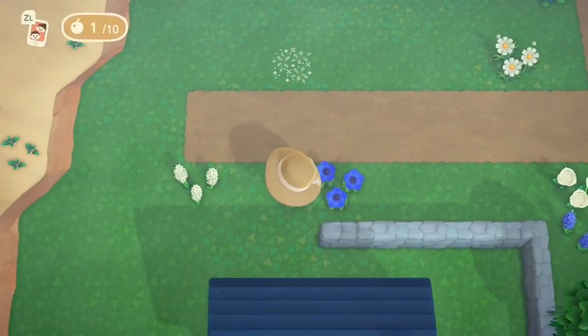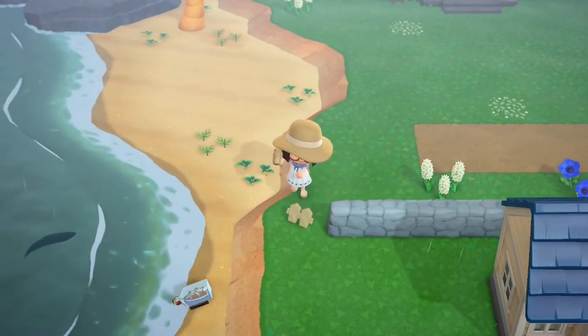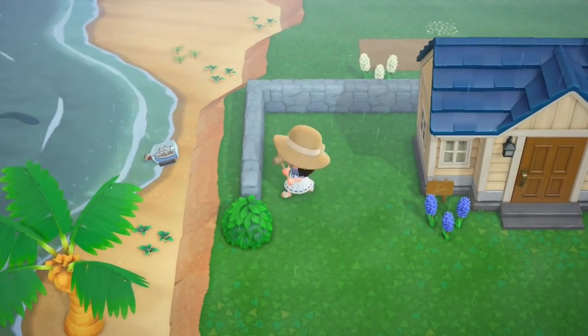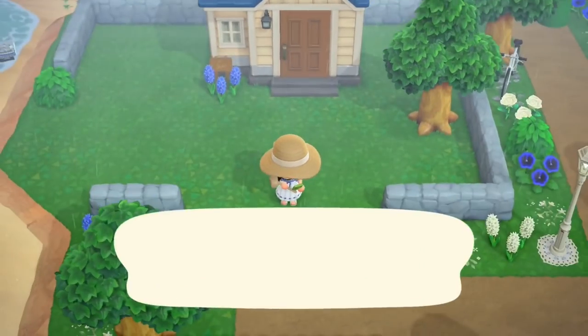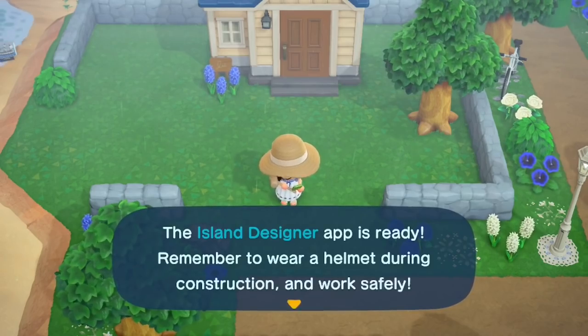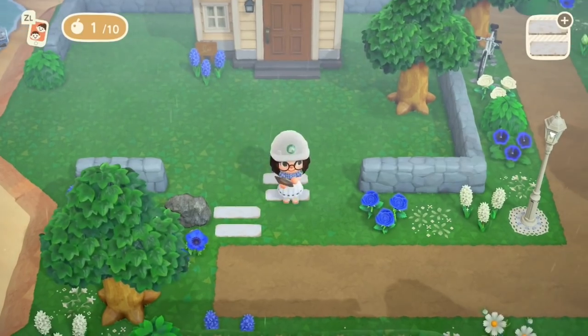I've kind of come up with a little backstory for each villager we're working on today. So for Pippi, I'm wanting her to be kind of the bookworm of the island, so I'm going to give her a little library somewhere to sit down and enjoy her books.